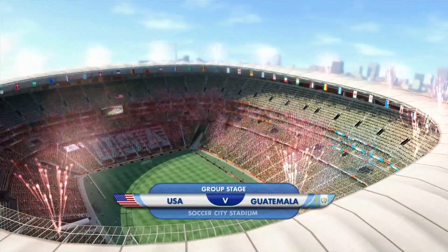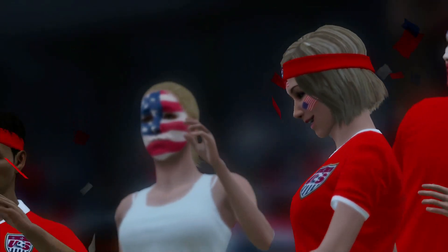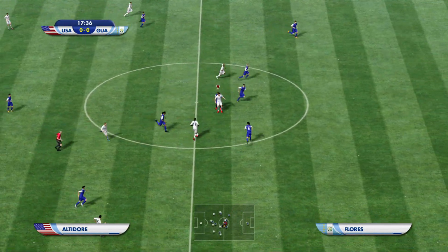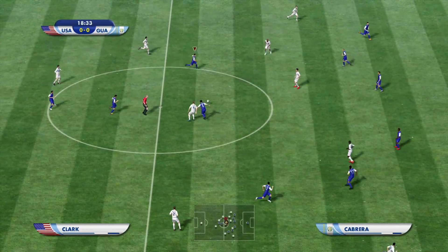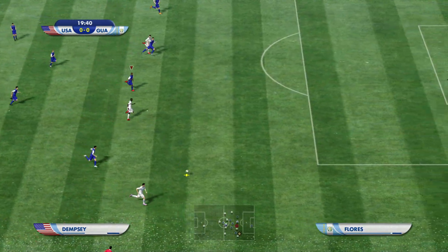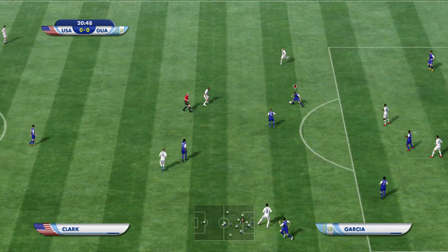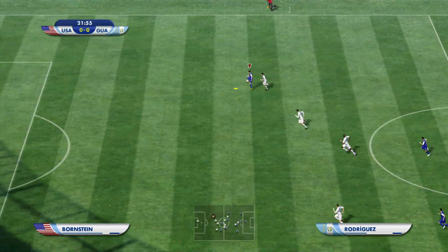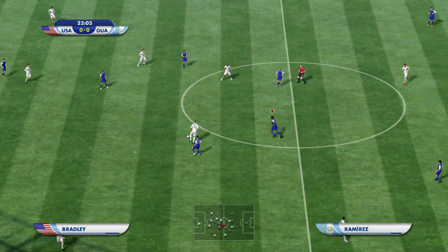Alright, here we go. USA versus Guatemala. Don't really know too much about Guatemala in terms of football — never seen them play. USA seem very, very aggressive on the defensive end. They don't seem to want to give up much against me. Maybe because I'm another CONCACAF rival or something. But what is that yellow streak going down Guatemala's flag in the scoreboard? Is that a glitch or is that actually part of their flag? I don't actually think it is.